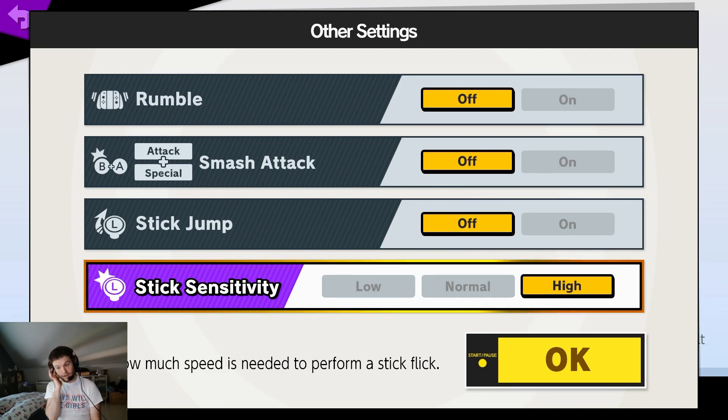Stick sensitivity — I leave it on high. Basically, the more sensitive your stick is, on high you have a higher chance of inputting a smash attack rather than an F-tilt when you do forward-A. It's also good for dash dance and raw inputs. Maybe it's psychological, but I prefer high. The norm is playing on high, but you can leave it on normal or low — it doesn't really change anything. It's up to you.